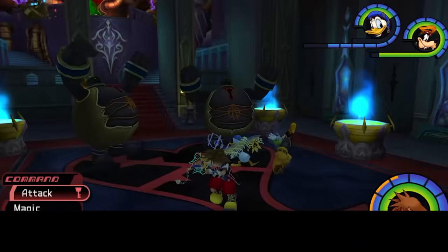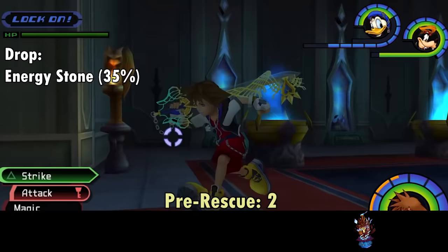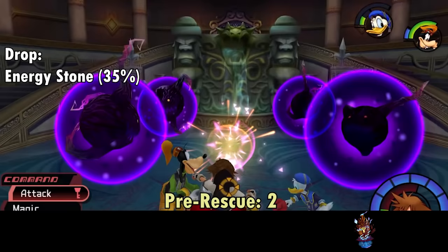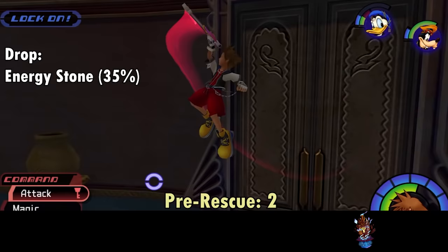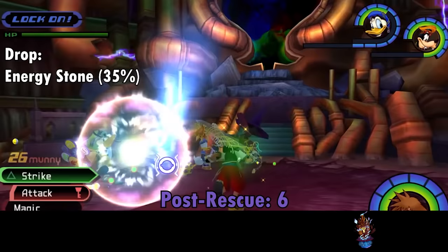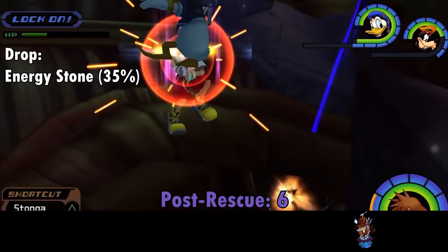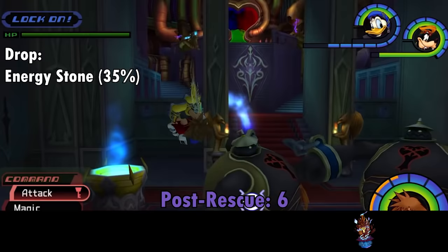Unlike the Stealth Sneak, Stealth Soldiers are incredibly nimble and arguably more dangerous given how fast they dart around the room. If you're hunting for Energy Stones — which they have a 35% chance to drop — I recommend using either the Entrance Hall or Grand Hall as shortcuts. Stealth Soldiers turn visible if you abuse them enough, or you can cast Stop on them, after which you should get in as many hits as you can before they get sent flying. They'll despawn if you take too long to kill them.